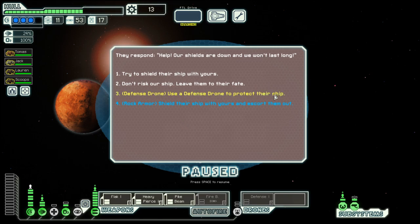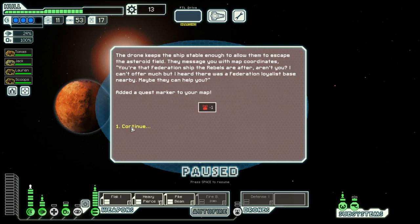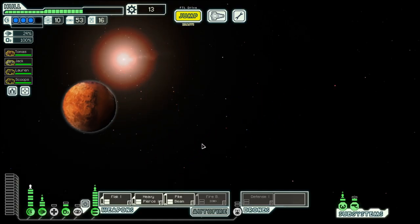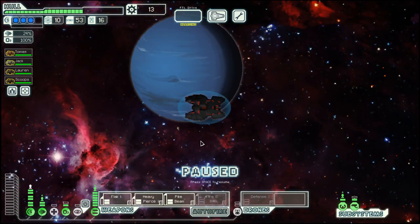We have two blow options here: defense drone and rock armor. Rock armor — I have a feeling this could involve some damage, and defense drone means we just use the drone part. And the quest is there. Let's go to the quest, but then we have to go to the store.